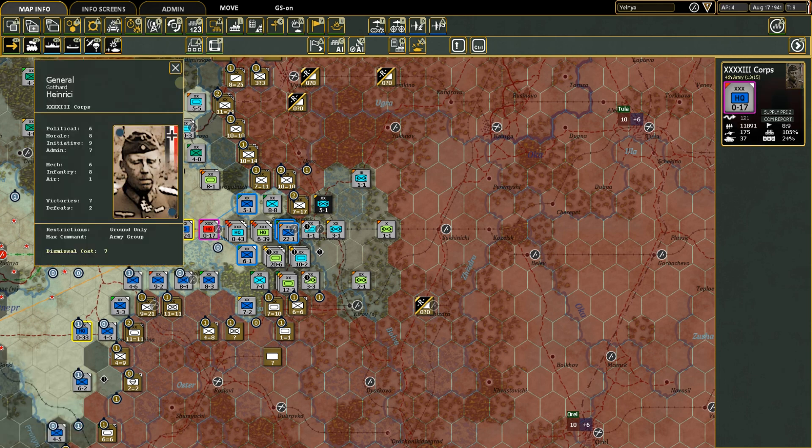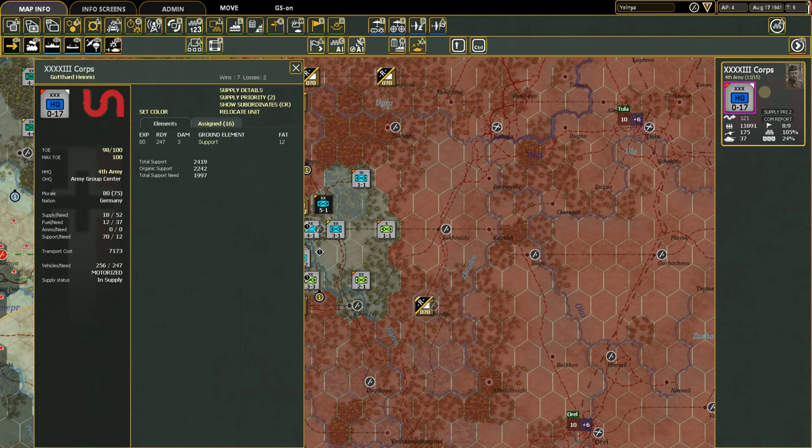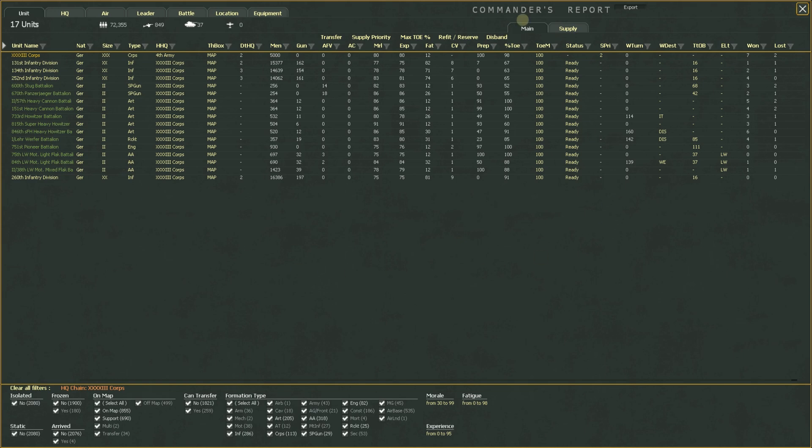Let's go to this headquarters — this is General Guthard Heinrique. Right-click to get the back of his card. There's a very important button here: Show Subordinates. This takes us to the commander's report screen for his specific corps only. You can see 43rd Corps — it's German, size is triple-X corps type, part of Fourth Army. All of 43rd Corps and their distance to headquarters is shown.